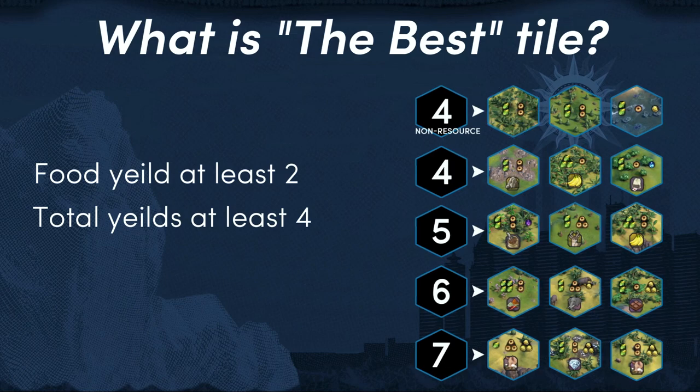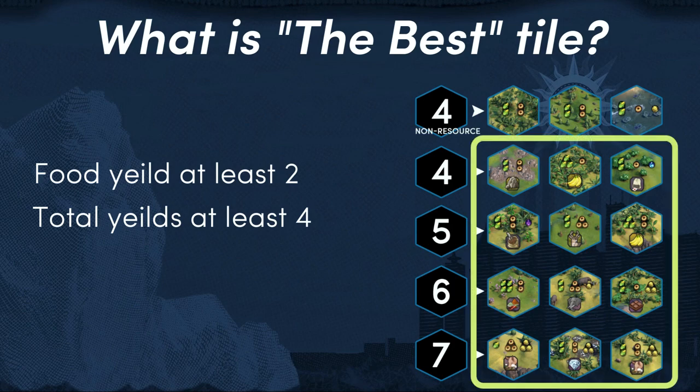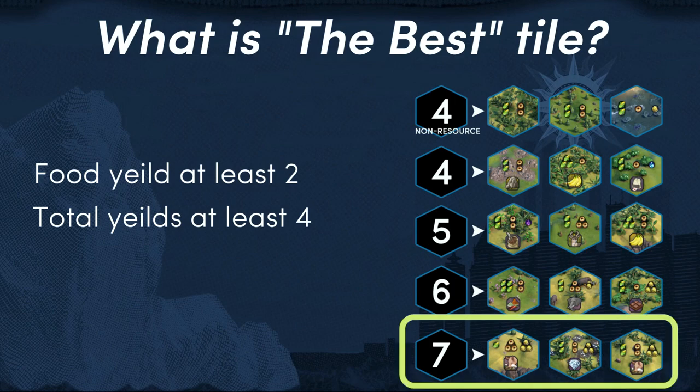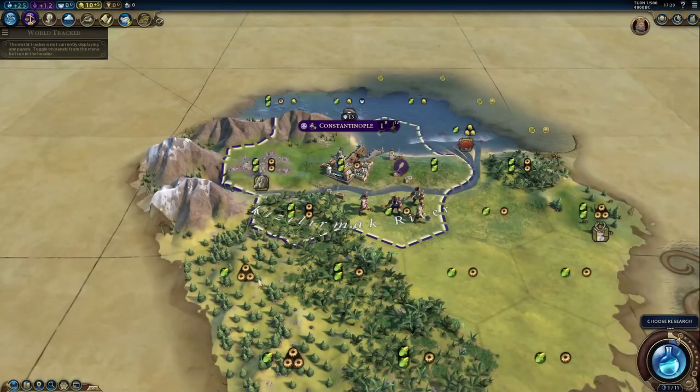As an exception to the rule, consider a reef tile on the coast as well, with 1 gold instead of 1 production. It is luxury and bonus resources that dictate the number of yields added to a tile. The highest resource yield I've seen is 7, like one with truffles and diamonds. So the higher the yields, the better, of course.